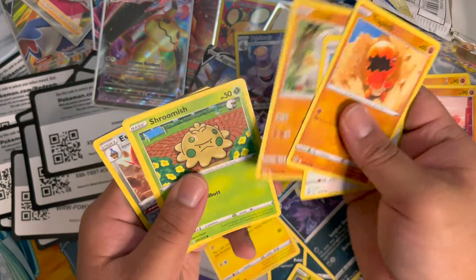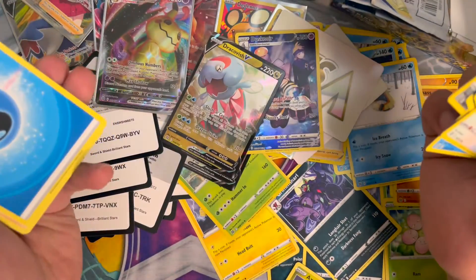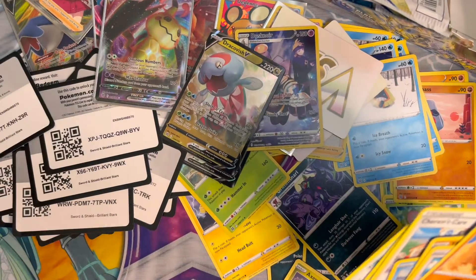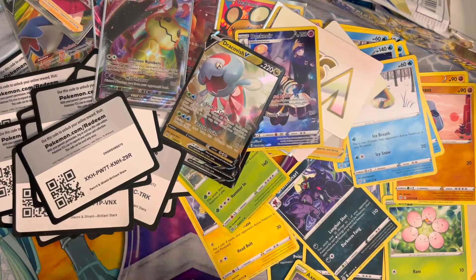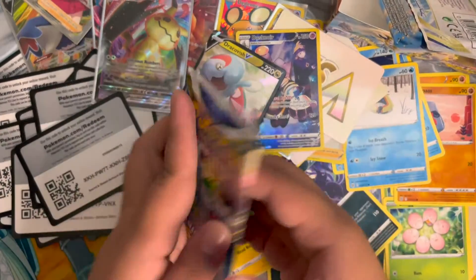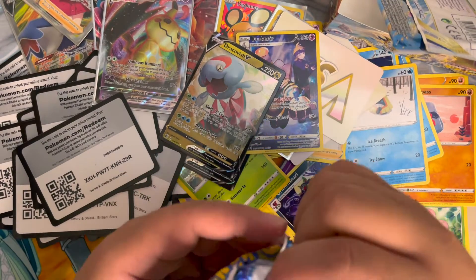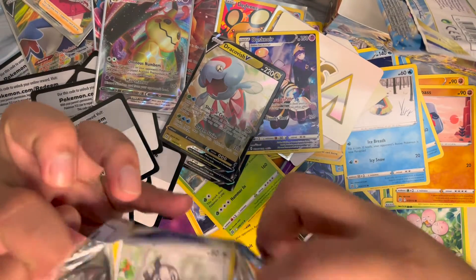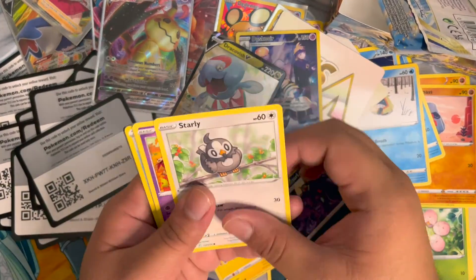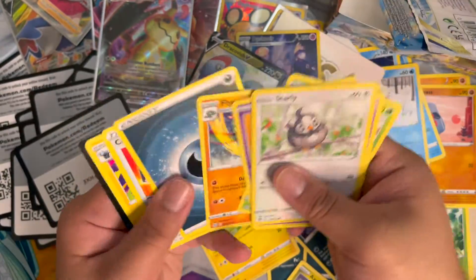Pineco, Exeggcutor, and Dragapult — there's Dragapult! I don't even know how to say its own name, but yeah it's a Dragapult. There's a Shaymin in here right? I didn't get a Shaymin. When I first came back, Shaymin EX was a thing — now it's not. I don't think there was a GX either. Nothing in this pack.